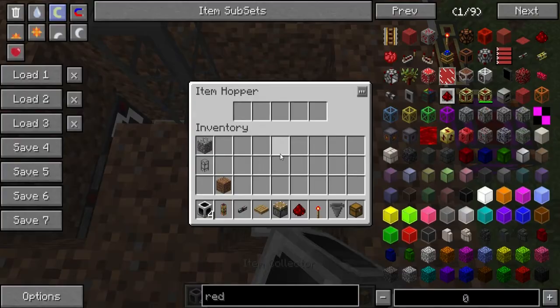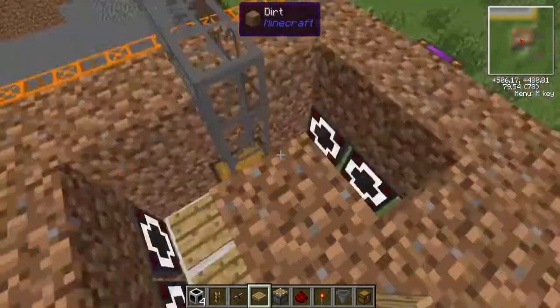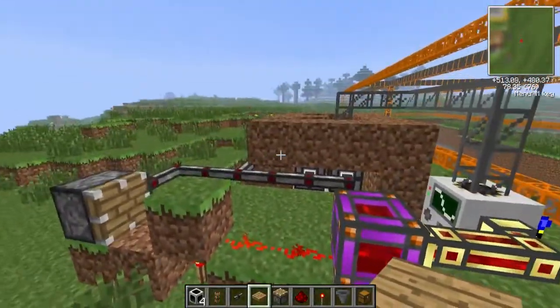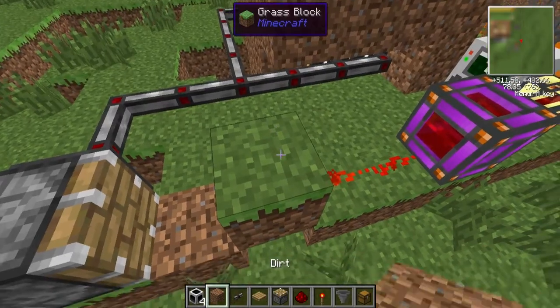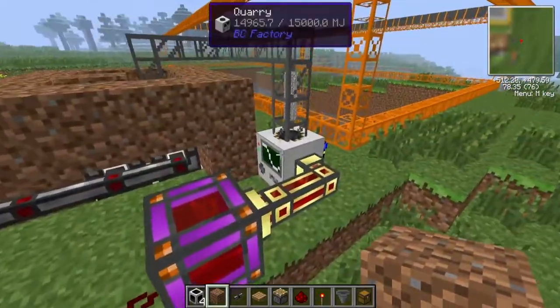It's not particularly hard to make these item collectors. We'll put our pressure plates back so you can see how it should look. When you want to start up again — once you've fixed any backlog of items or cleared chests out — all you need to do is break the block that's here, then put it back. Just by breaking that block, this will start sending power out again.